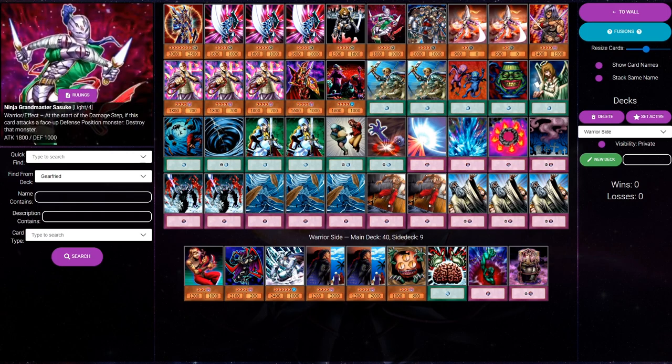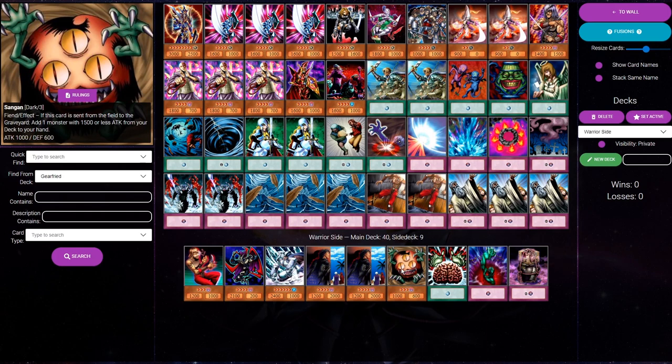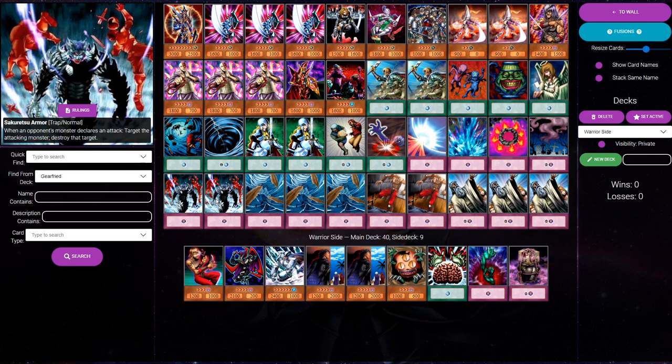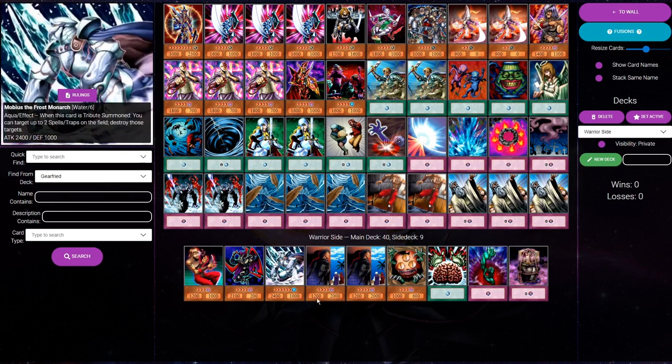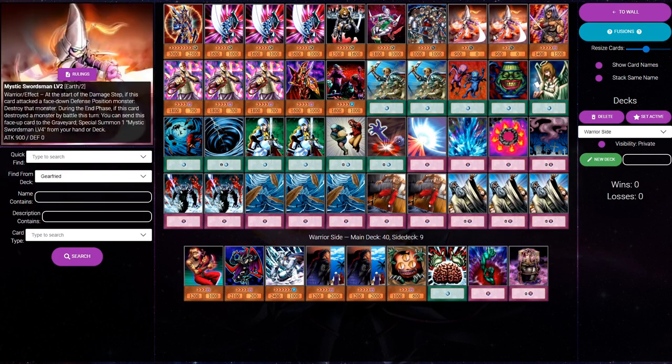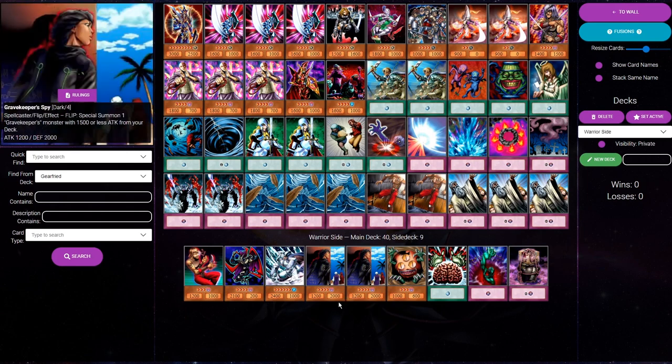We are leaving in the Ninja Grandmaster to kill Spies post-board — that can definitely come up. I like it in the warrior mirror because people like to side in cards like more Sakuretsu Armors and Widespread Ruin. When you go back and forth Sakuretsu Armoring each other's monsters, having Sangan to push for damage while not getting Sakuretsu'd profitably is very nice. It puts pressure on your opponent and is also a good tribute for Mobius. Note that we don't have a lot of Sangan targets in the main and we're siding two out, but we're putting in two Spies — so Sangan will often search the Spies, giving us a lot of Spy access.